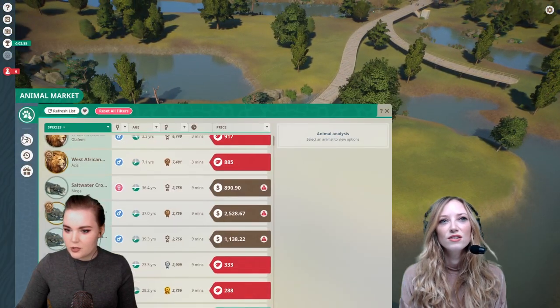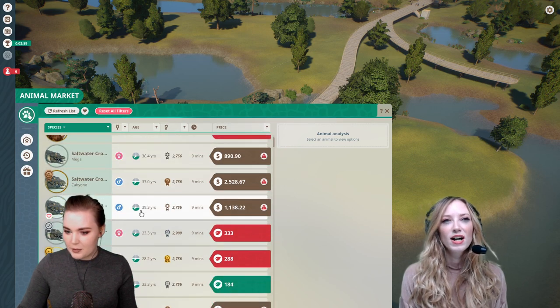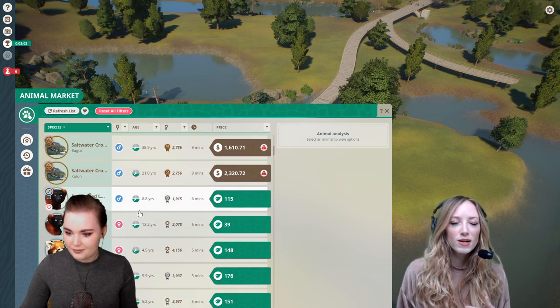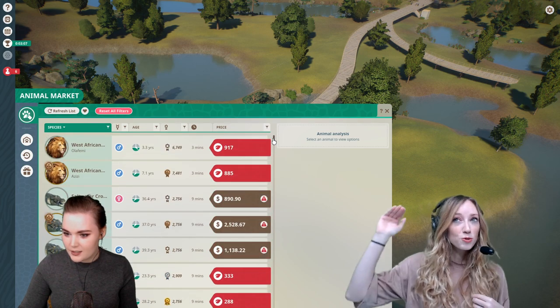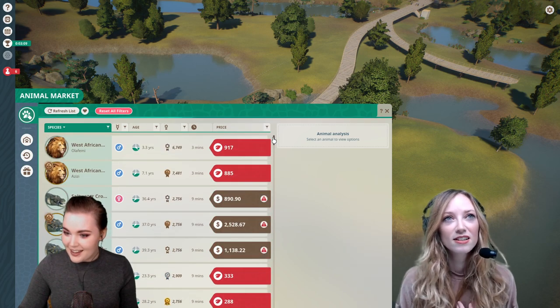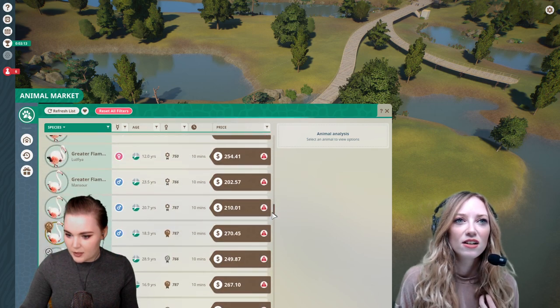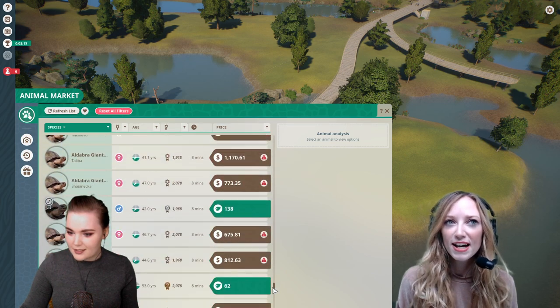First off, what animal do you want to build an enclosure for first? I'm always about the big cats. So we've got some lions — do you want to jump straight to the top of the food chain? There are some other cats in here too. Cheetahs! Technically not a big cat though — they're not part of the panthera genus. They're actually in their own group because they don't have retractable claws like other cats.